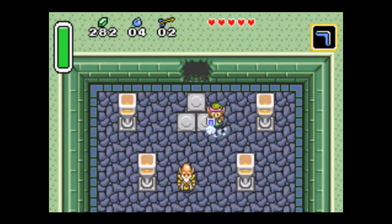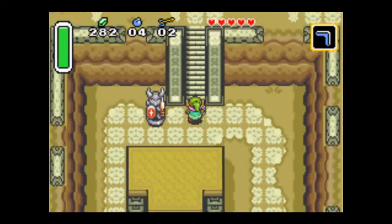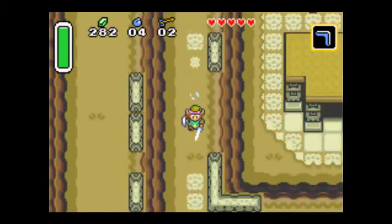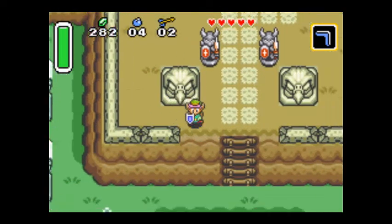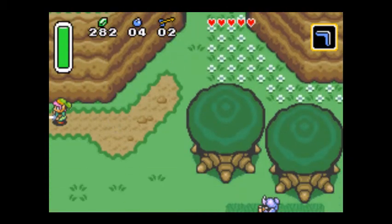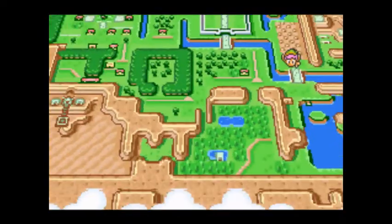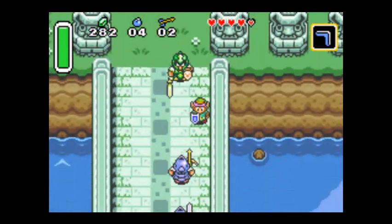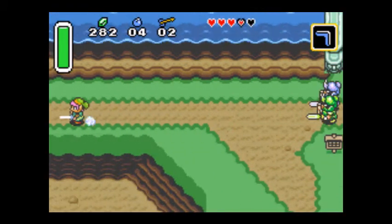The Pegasus Boots you use by holding down R, which is also how you pick up and throw items, and you move fast. They're pretty nice on long stretches of land because you can move significantly faster. Now we're on our way to the second dungeon, which is in the desert. I can't get in there until I get the Book of Medora, which I will get momentarily, after I stop getting myself killed yet again.